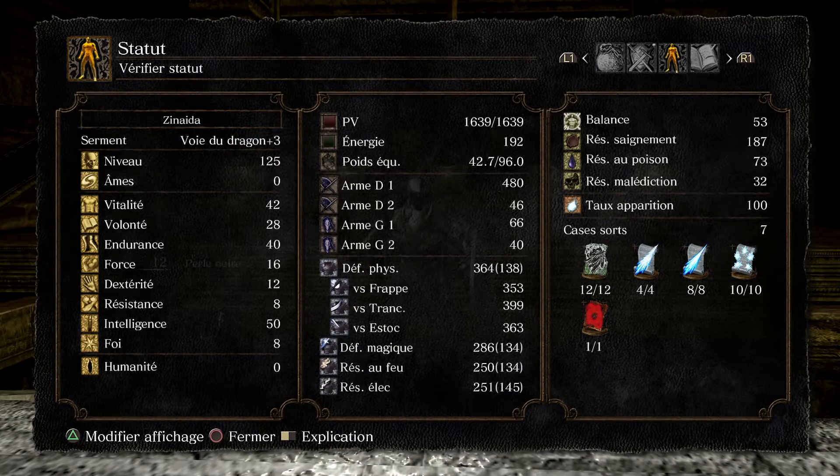8 de foi et 50 d'intelligence. Pourquoi 50 et pas 60 ou 99 ? Tout simplement parce qu'au-delà de 50, les dégâts de la Moonlight sont à peine meilleurs — je ne crois même pas qu'on atteint 500 à 60 d'intelligence. Ce n'est pas hyper rentable, mieux vaut mettre ces 10 points ailleurs. C'est ma présentation de mon build, je le trouve très optimisé. Libre à vous de changer certains paramètres si vous le souhaitez.